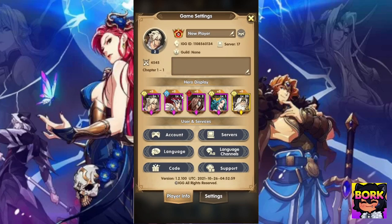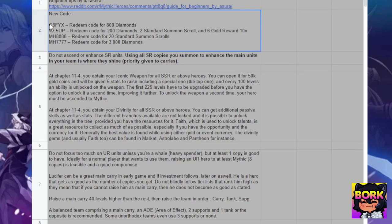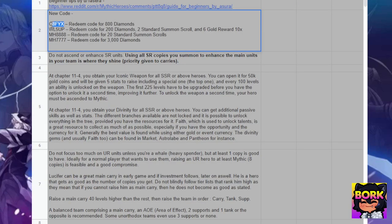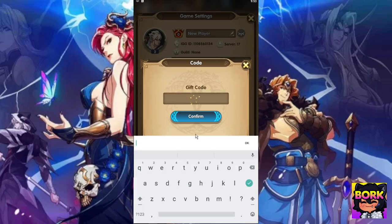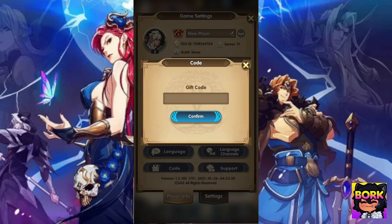Let's go ahead and input those codes. Click your profile and then go into the code section, and paste in the codes. So this is the first one — we'll go line by line so you can see what each reward brings. We got 800 jewels from there, and then let's put this one in — we should get a couple jewels right there. 200 jewels, and then we get this next one.